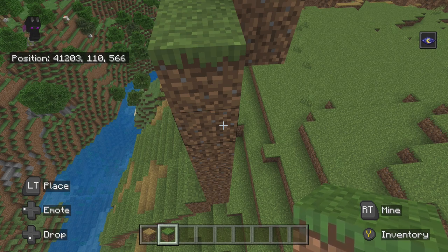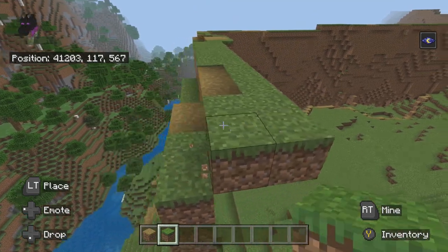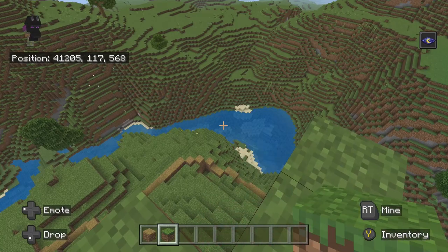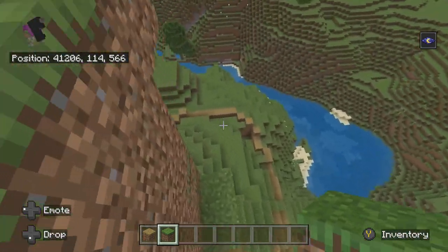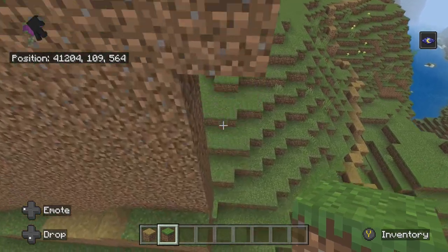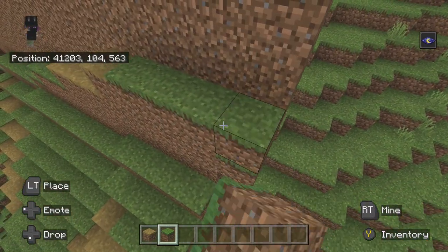Hey guys, so today in this YouTube video, we're gonna be doing— I was recording, which I meant to pause the recording, but for some reason, sometimes when I click the spacebar when I want to pause the recording, it doesn't pause, but then sometimes when I want to end the video, it'll pause. It makes no sense. I just don't understand how it works.